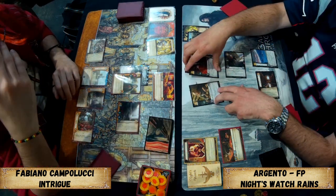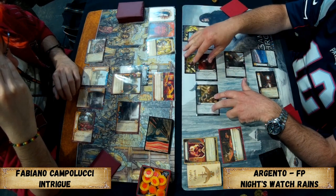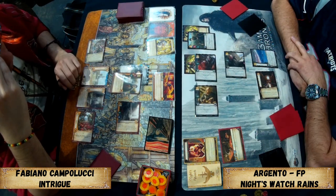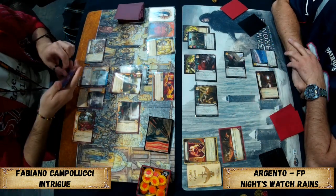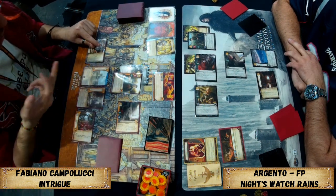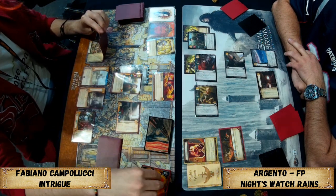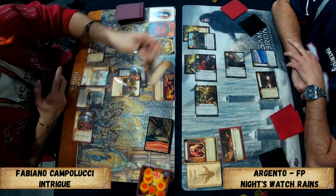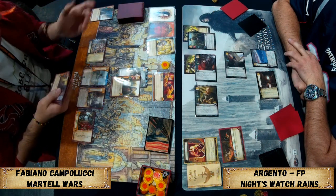If Fabiano loses the intrigue challenge he triggers Late Summer Feast for a card, triggers Dawn for the option of two more cards, and gains gold from Long Plan. Losing that intrigue challenge gets him two cards and a gold. People have been playing Long Plan lately to keep gold over to the next round so they can play Someone Always Tells — that's two gold to save.